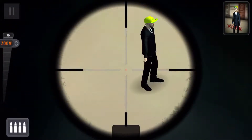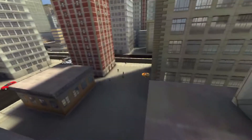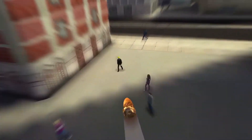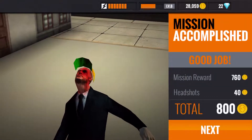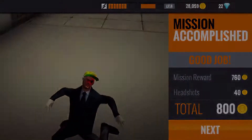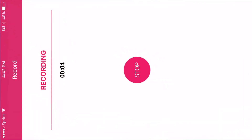Now I have to find the guy with the yellow hat. There he is — yellow hat in a suit, that's kind of weird. Oh shoot — right in the eye! See that? Right in the eye, guys. Well, hope you guys enjoy this video, bye!